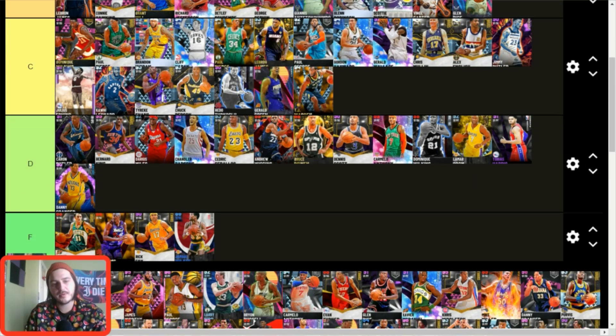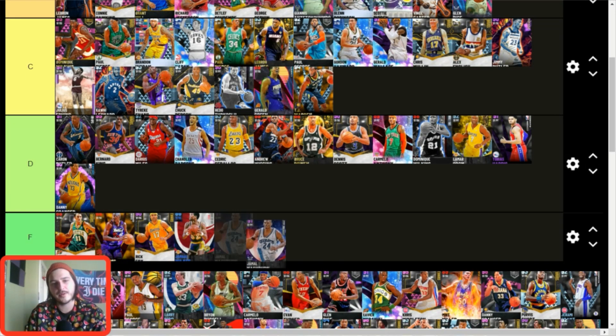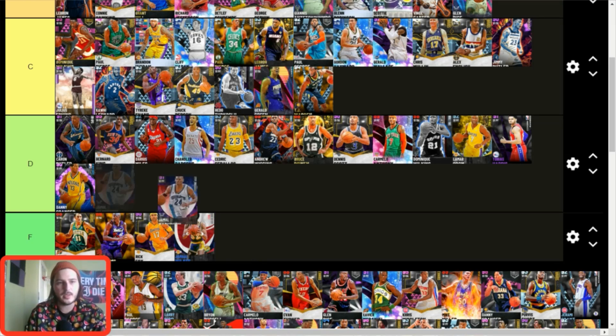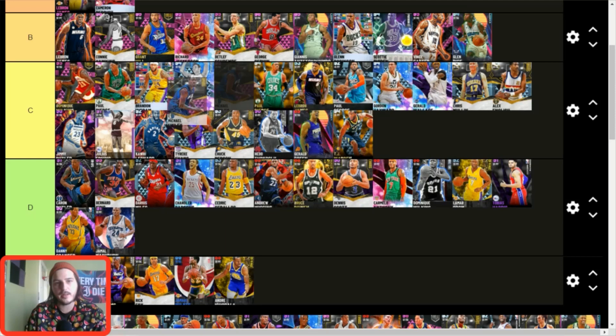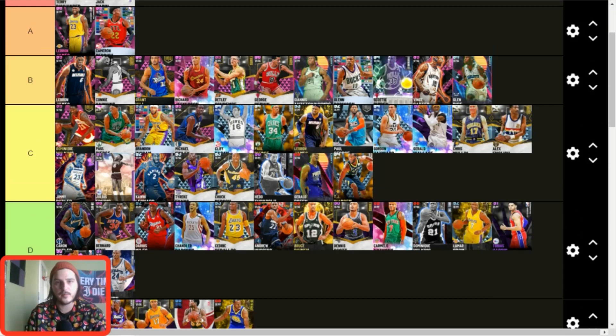Jamal Mashburn — this hurts because I like him, but most of the D tier guys are better than Mashburn. Actually, you know what — I'll take Mashburn over Bernard King. Andre Guodala — he's outdated but fun, I still like him. Michael Finley — I like him a lot but he's probably C tier at this point. There are just so many good small forwards that C tier is going to be packed.